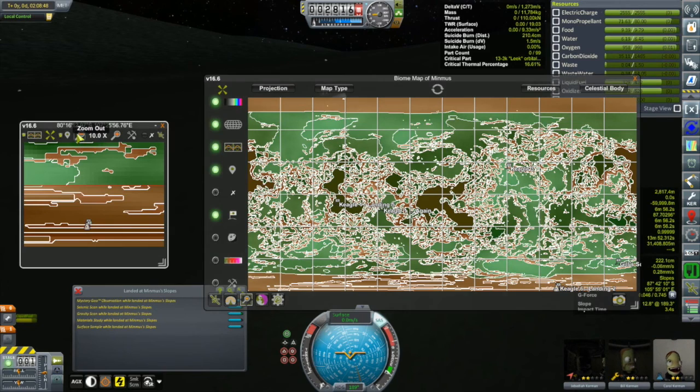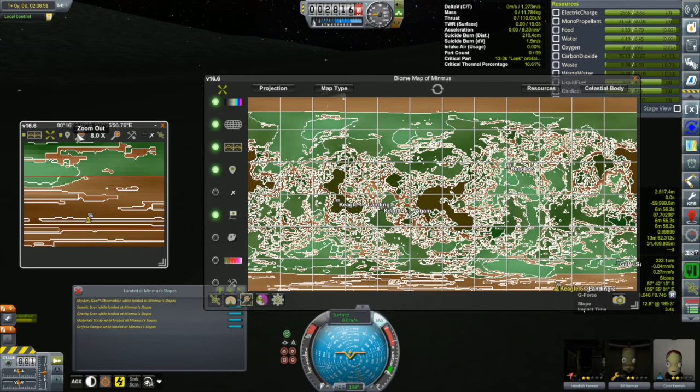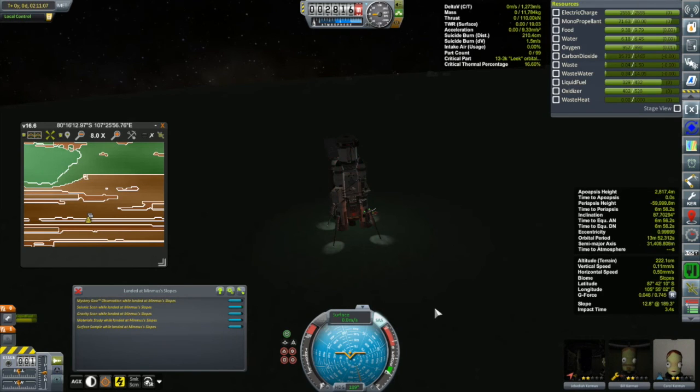With that accomplished, it was time to start thinking about where to go next. The decision was made to keep heading westward - that way we'll stay in the sun. If I go eastward I'll end up on the night side of Minmus and have electricity issues. Going westward there's some midlands, highlands, lowlands, and then some flats and greater flats at an even further distance - we'll try to see how much we can get.